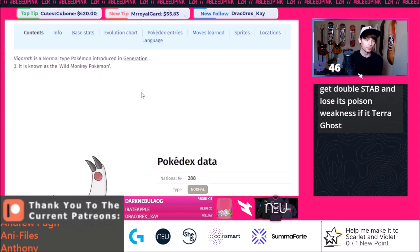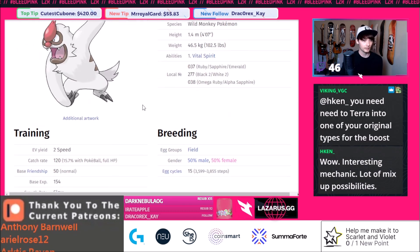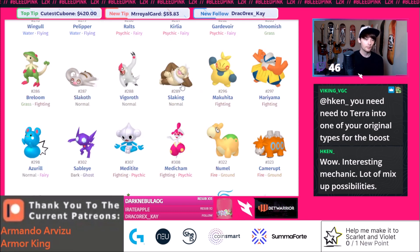Briefly, Vigoroth isn't terrible. 90 base speed, it can hold Eviolite, and it's a decent mon. It's going to be good in lower tier singles because it doesn't have the negative ability that Slaking has. It has Vital Spirit so it can't be put to sleep. Big STAB on all its Normal moves and very limited weaknesses — only weak to Fighting type — so it's going to be decent.